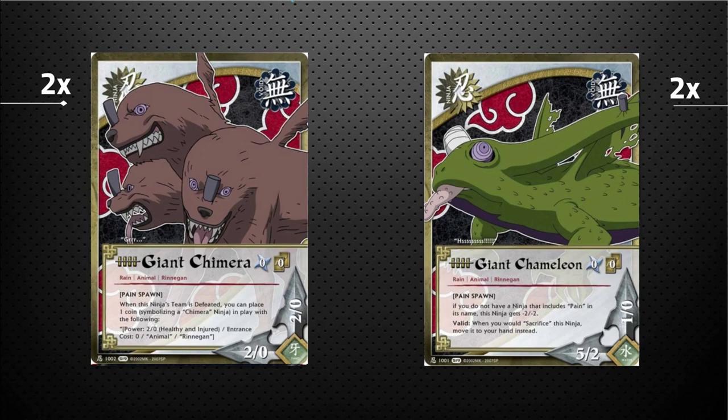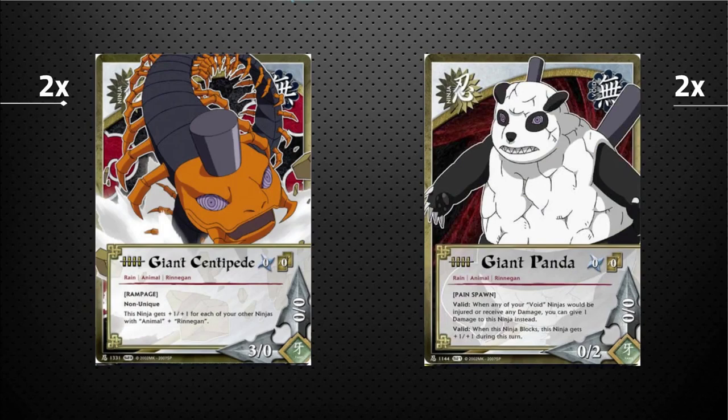Moving on to more turn-cost zero ninjas — we have the Giant Centipede. He gets +1/+1 for each of your other ninjas with both Animal and Renegade trait, so for each other summon animal — Chimera, Chameleon, Panda — he gets an extra +1/+1 and can get fairly large. The Giant Panda has: when any of your void ninjas would be injured or receive any damage, you can have the Panda take that damage instead. He also gets +1/+1 when he blocks. Giant Panda is the MVP of this deck by far.